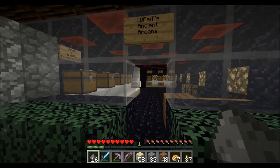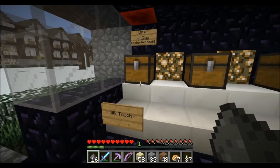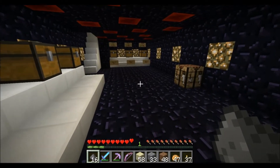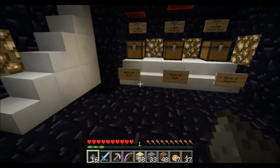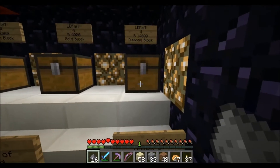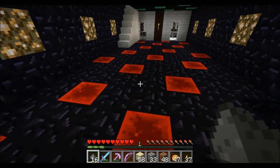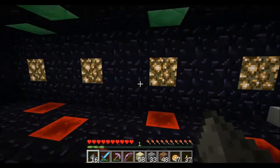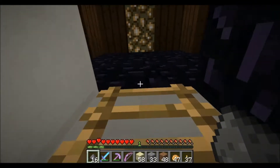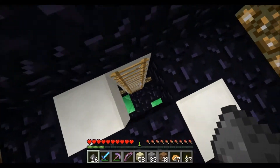The second one is Ancient Arcana. I don't know if it's done yet, but for 10,000 you can buy a book that gives you Silk Touch — you'd use that with experience on an anvil. He's also selling iron blocks, gold blocks, and diamond — only selling, not buying. This whole place is decked out in obsidian, and up here is a sort of attic area, nicely decorated but nothing up there.